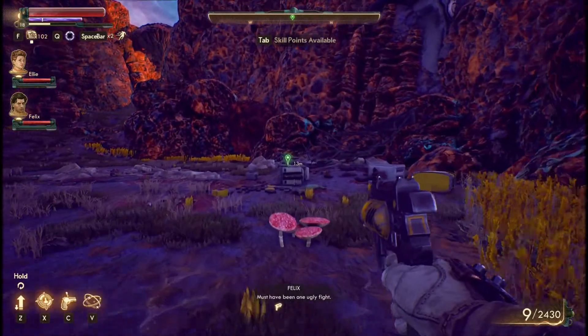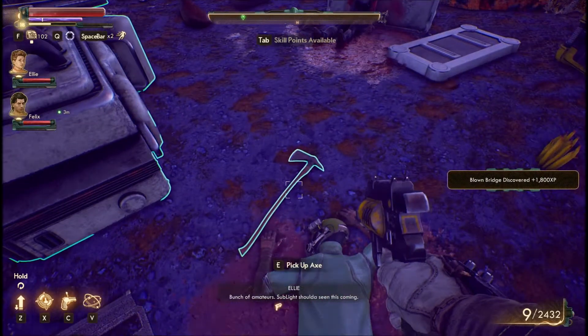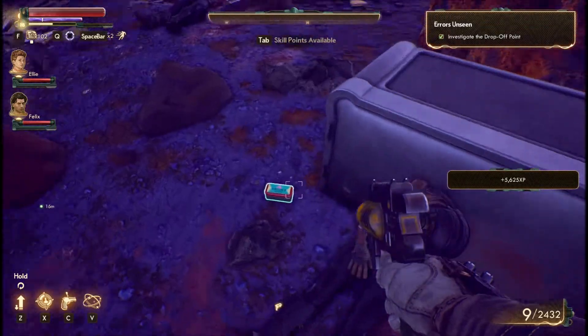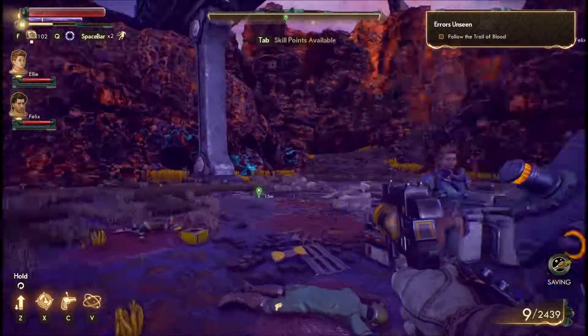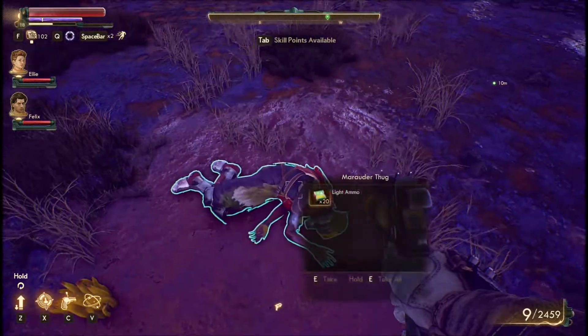We have now arrived at the drop-off point and there's something here — dead bodies, an axe on the floor, and a machine. So we can search all these things. And we finished investigating the drop-off point. There's still some more stuff to pick up, and we need to follow the trail of blood. But first let's just pick up all this stuff.